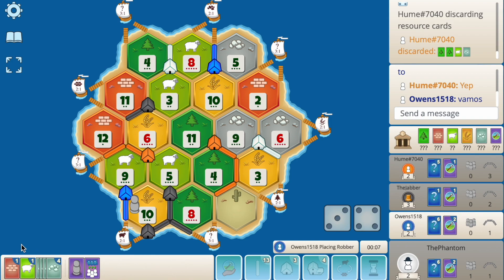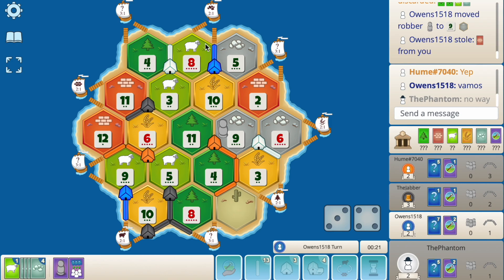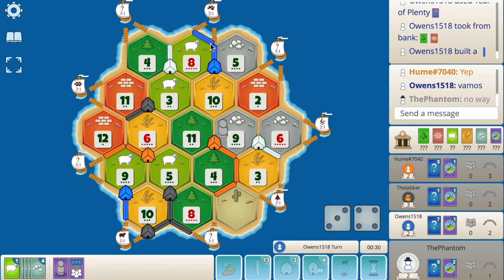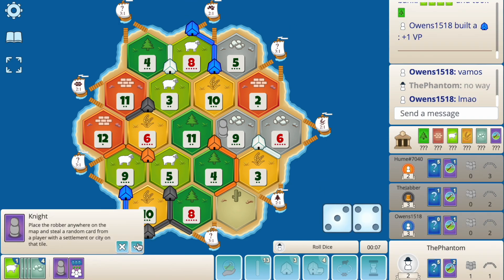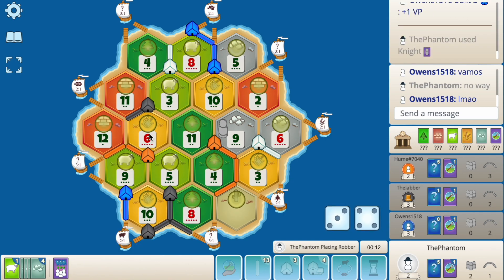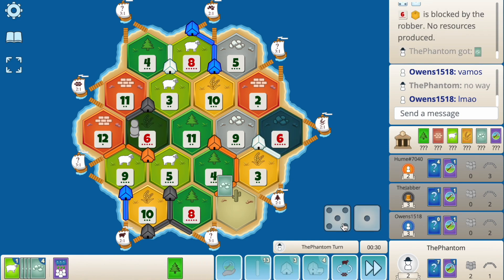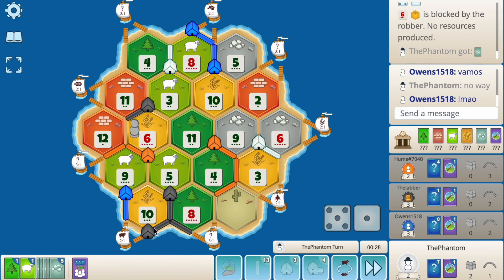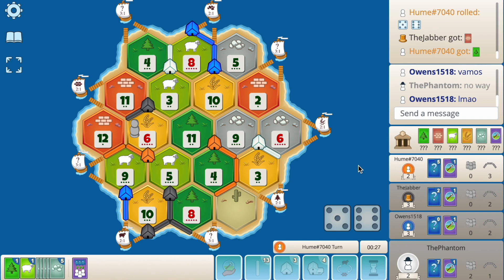He probably blocks 9 and steals from me. Please — oh my gosh, he actually got the brick! No way — that's so big for him, he's gonna go towards the ore port as well. A year of plenty — wow, he actually just got that off, that's insane. Let's knight here. I think orange has wheat — let's block this 6. Orange still has wheat. We get a wood, we hit the 6 though. Do not want to 4-for-1 my ore. I think we're just holding at this point — no one's gonna trade wheat. 11 hits.